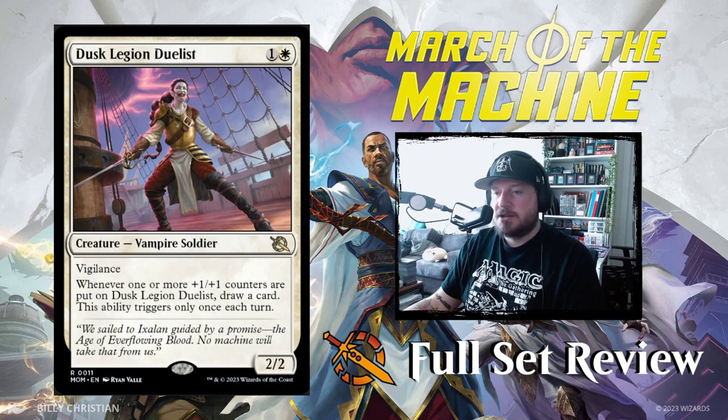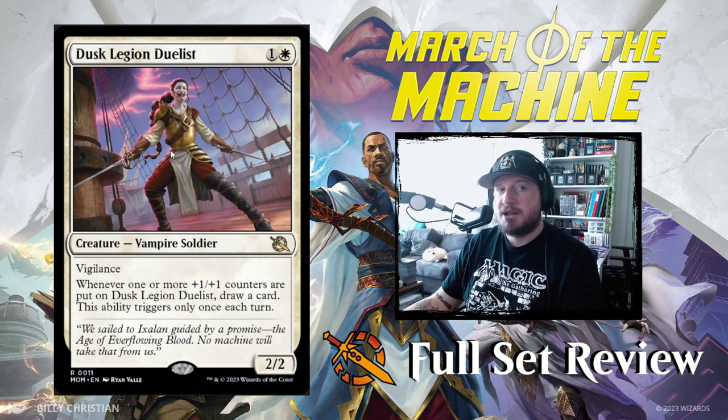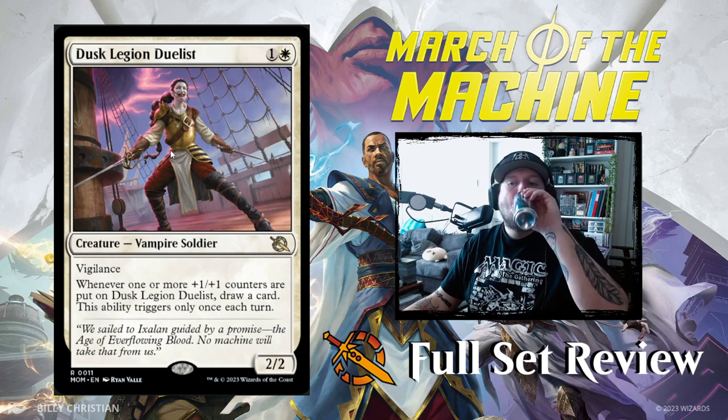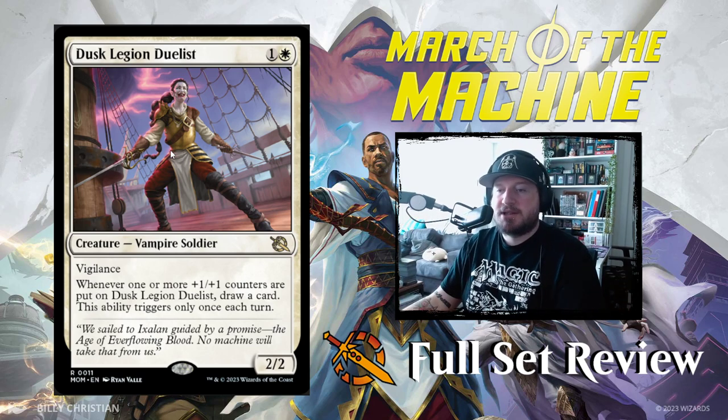Next up we've got Dusk Legion Duelist — 1 and a white for a 2/2 Vampire Soldier with Vigilance. Whenever one or more +1/+1 counters are put on Dusk Legion Duelist, draw a card. This ability only triggers once each turn. So if you play something with Backup and put your counter on Dusk Legion Duelist, you draw a card — it's a nice little synergy.